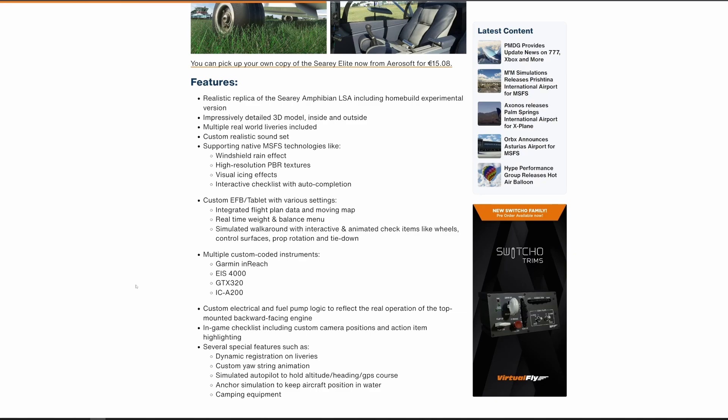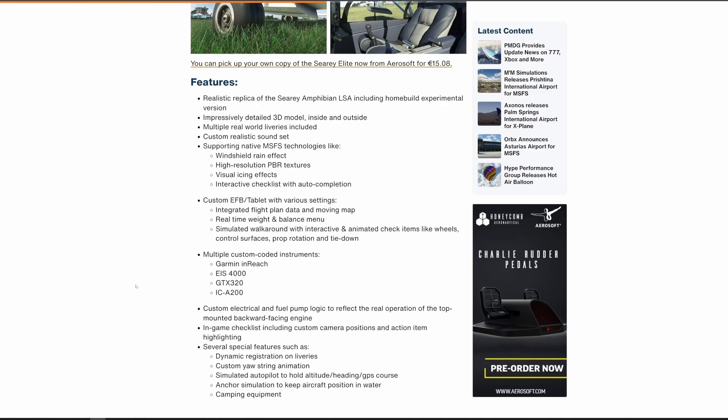The EFB contains real-time weights and balances management, as well as a simulated walk-around that actually gives you the ability to be part of an animation for the walk-around checklist. It also supports all of the things that Microsoft Flight Simulator supports by default: windshield rain effect, high-resolution PBR textures, visual icing effects, and an interactive checklist.